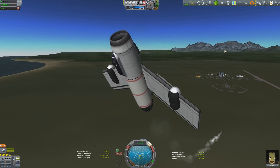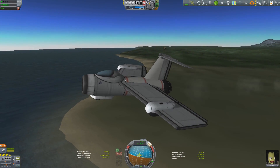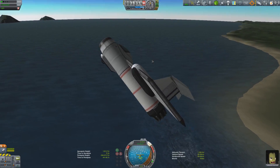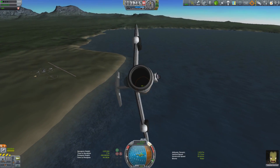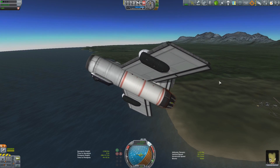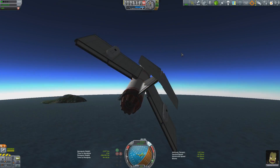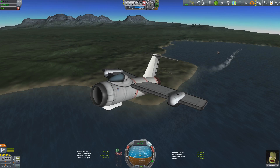If I had bothered to hit those buttons in the space plane hangar, I would have noticed immediately and realized this plane wasn't going to work. It's a rookie mistake I should not have made. I've managed to get a plane that shouldn't fly — to fly — but only because I'm using SAS, which tells me straight away this design is not feasible. I need a scientist to fly this aircraft, and scientists don't have access to SAS, so it needs to fly smoothly and controllably without outside assistance.